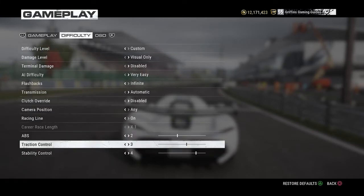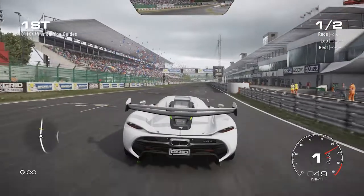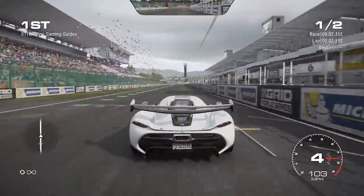The Suzuka East Circuit is 1.39 miles long, and you've got less than 42 seconds in order to get the Jesko around it, which is, to be honest, a fairly tall order.